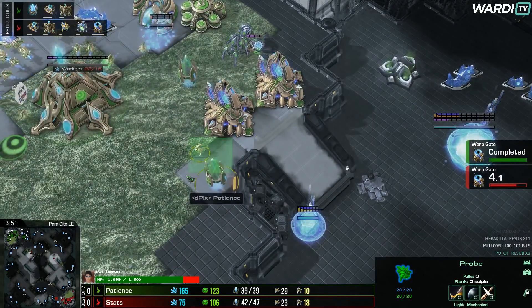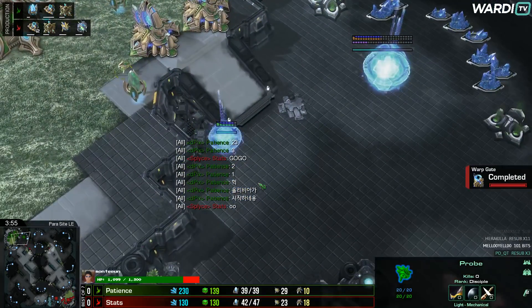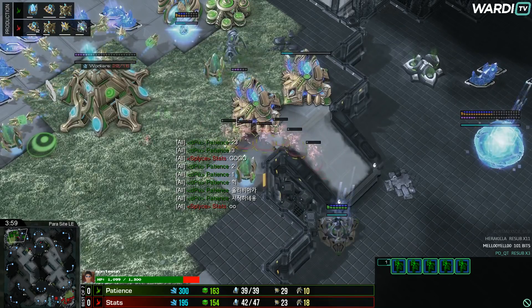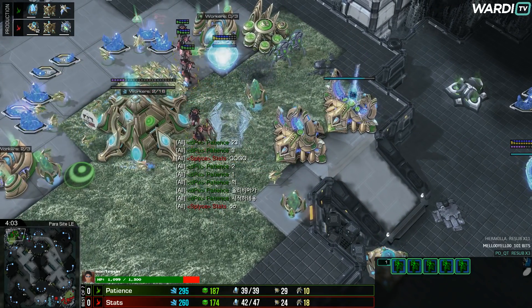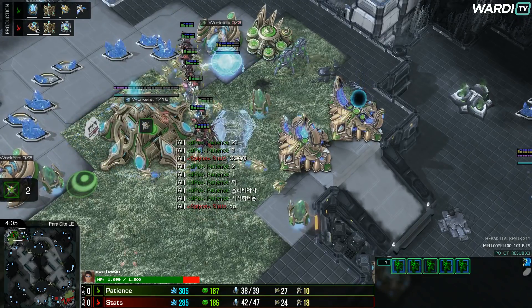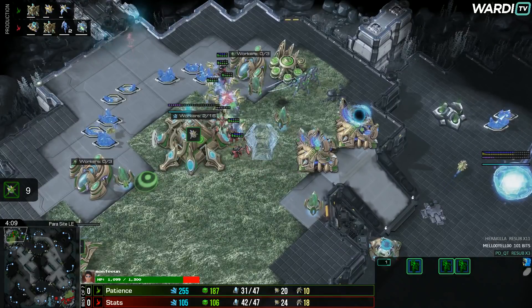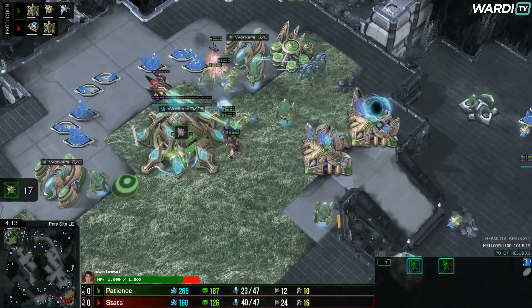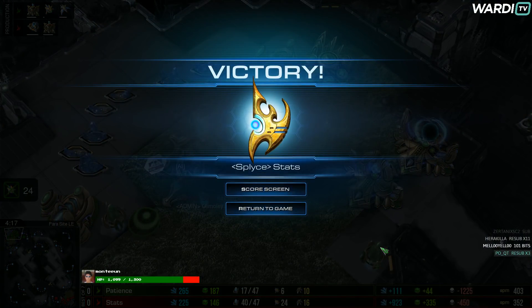Patience should just wall up and never let those Adepts in — that's the last thing you want here. Oh no! That might just be game-ending. Six Adepts here against these Probes, and the Oracle is about to show up as well. Patience is losing absolutely everything — that's 16, 17, 20 workers down. Stats will take Game 1 of this Best of 7 for his team.